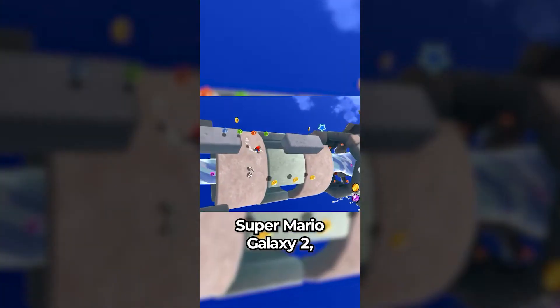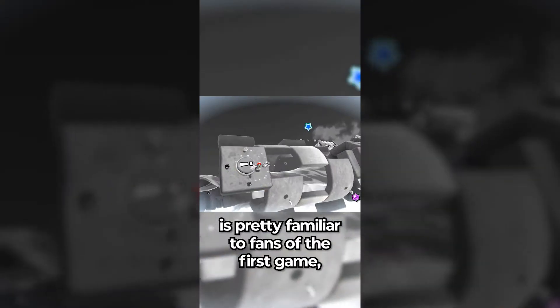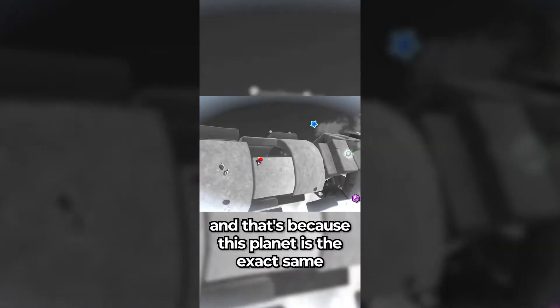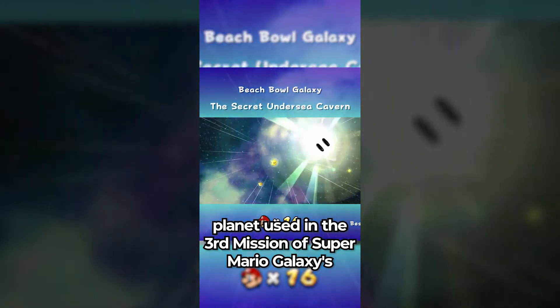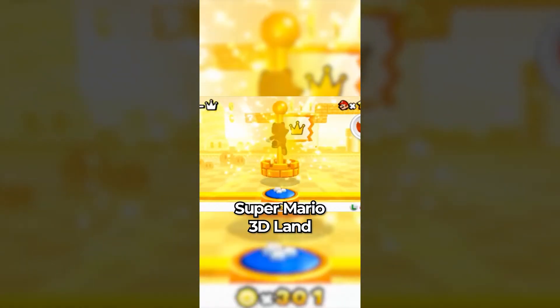Did you know that in Super Mario Galaxy 2, the Stone Cyclone Galaxy is pretty familiar to fans of the first game, and that's because this planet is the exact same planet used in the third mission of Super Mario Galaxy's Beach Bowl Galaxy.